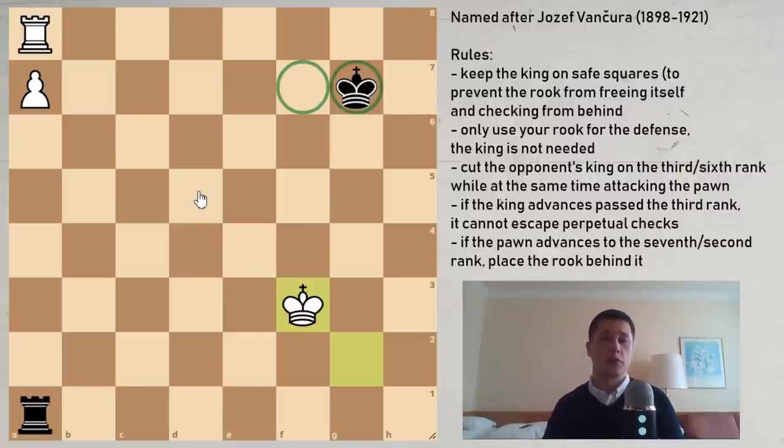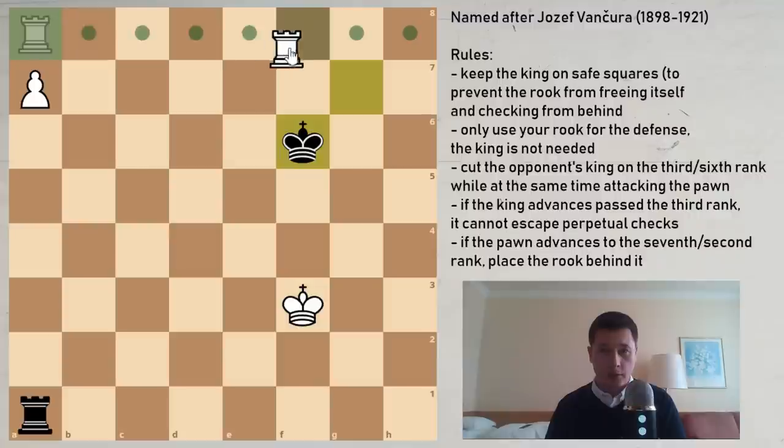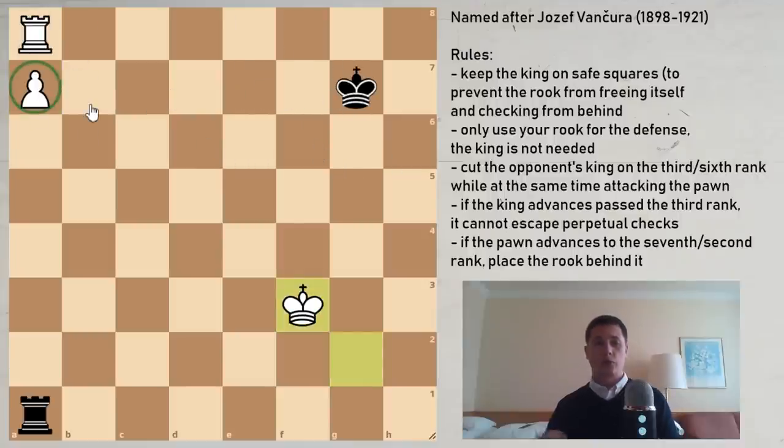This is also going to be applicable to the Vanchura position, so keep that in mind. The only way to lock the rook down to the defense of the pawn is by keeping the king on the 7th rank and on these two safe squares. If you advance — even if you stay on the f or g files, say you go to f6 — then rook to f8 leads to the same variation. If you escape the check, white simply promotes and wins.